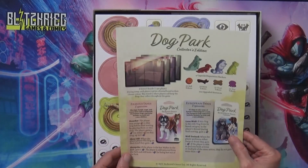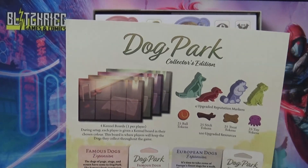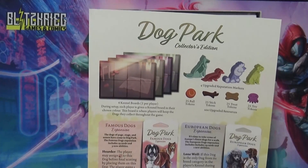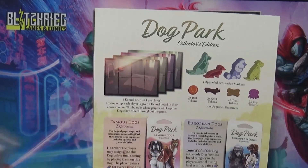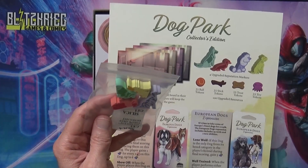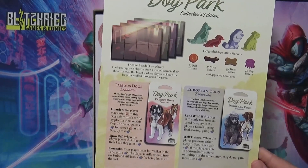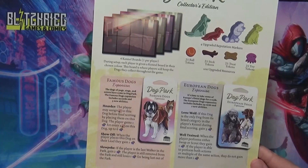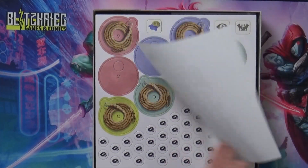It shows here the collector's edition, letting you know what's different - showing you the four kennels will be different, the upgraded reputation markers which we saw over here. Then we got sticks, balls, treats, and toy tokens, and then it shows the two expansions - so that's what comes with the collector's edition.